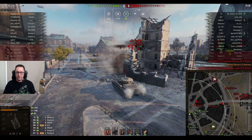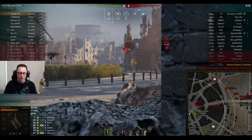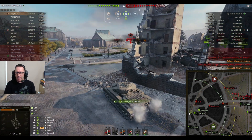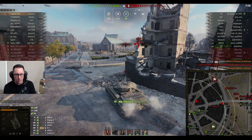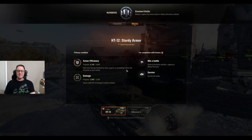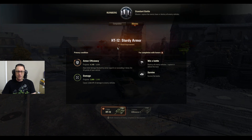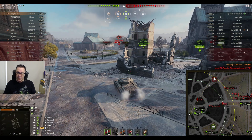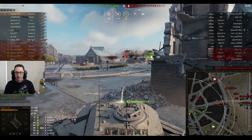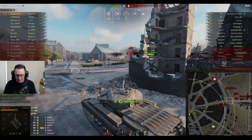3-5 the score, 4,233 damage, 4,100 damage blocked. And that's his third kill — 4-5 the score on Ruinberg. Sturdy armour indeed. He needs to block 4,800 — he's not far off it. He's already done the 2,000 damage. He needs to win and survive as a secondary. For the Chimera he needs to do 30% of the damage done in the game.